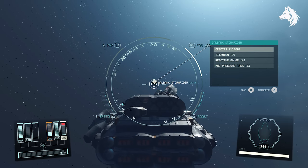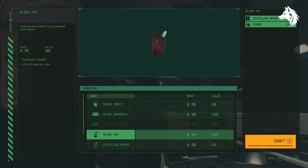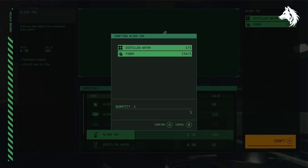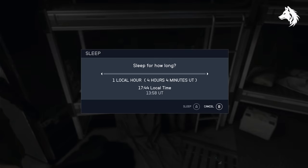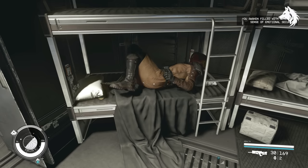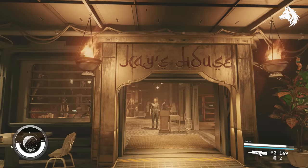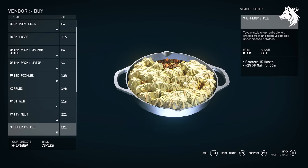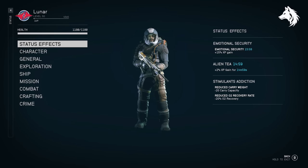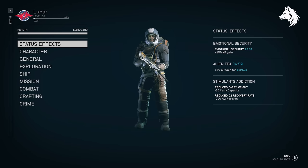Let's jump into number 1 with some XP tips. You can craft alien tea which gives you 2% XP for 15 minutes, super useful to use before you finish quests. Sleeping gives you a 10% XP boost for 24 hours in game, and sleeping when you're married gives you a 15% XP boost. Shepherd's pie from the well gives you a 2% XP boost for 60 minutes, and you can stack XP boosts so long as it's not the same kind — alien tea, shepherd's pie, and sleeping can all stack together.